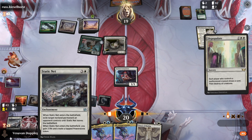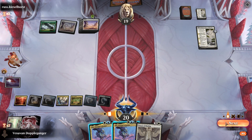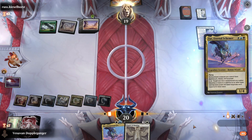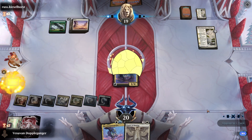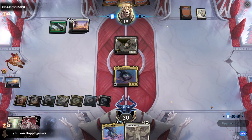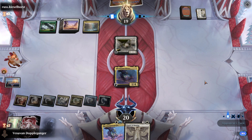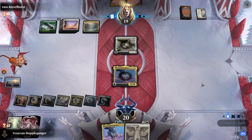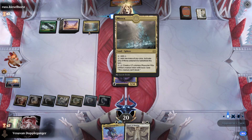We're really looking for one of our token generators — I think Wedding Announcements — as well as any other enchantment that we can animate with Zur. We'll go ahead and play Zur. Murex is interesting. I think Zur is probably a good blocker for whatever creature comes off of the Murex.